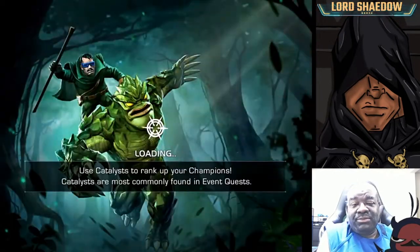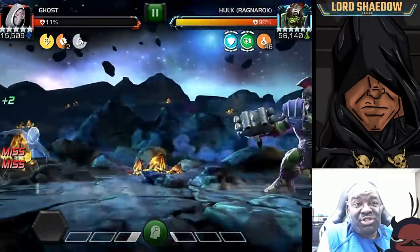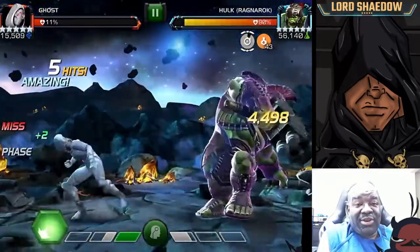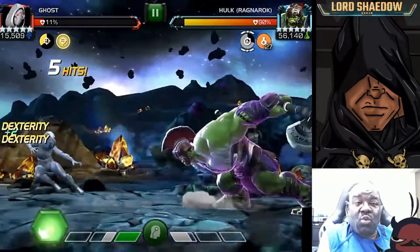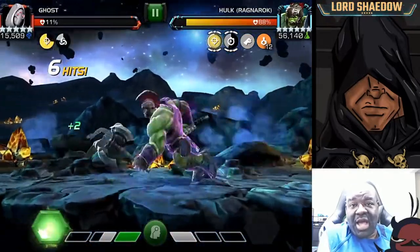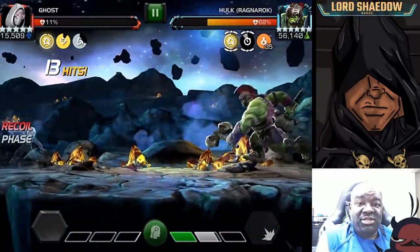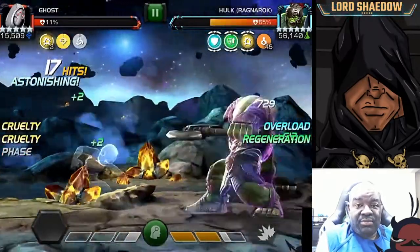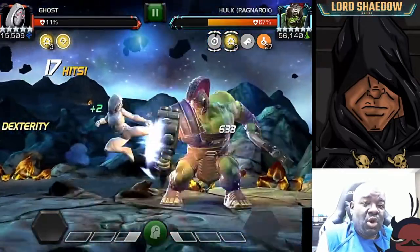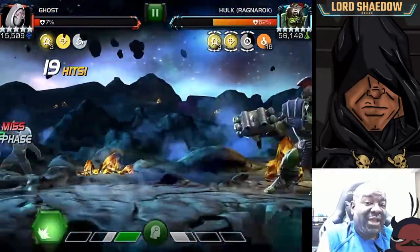Going back in with Ghost — she has low health but she's still putting it down. Now we're fighting Gladiator Hulk, who is fairly straightforward. You need to watch out for his Smash. When that icon turns gray, the next time he does an attack he's going to get a Smash. He can also get a random Smash after his specials, so you always have to watch after his actions — if he gets a Smash and you attack, you're going to get hurt.